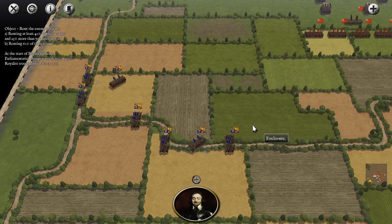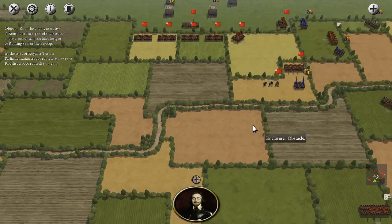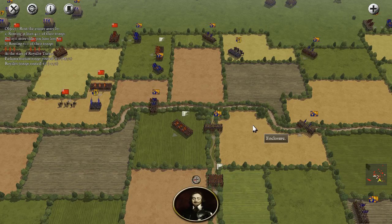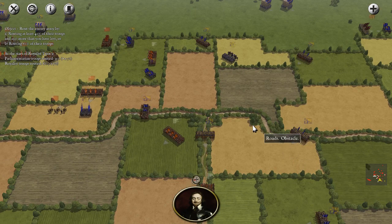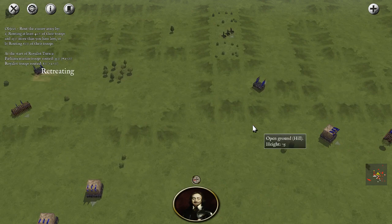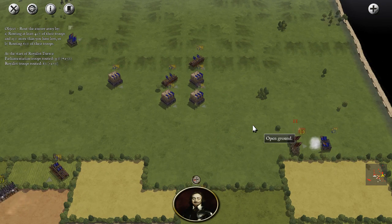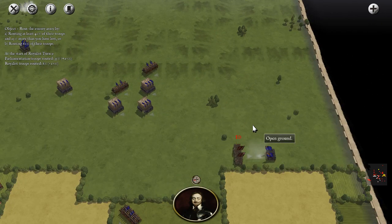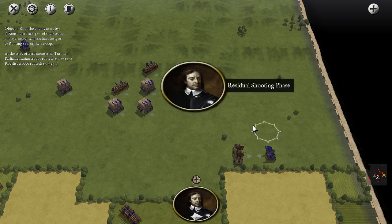Look at this — Royalist cavalry cutting us off. Even if we won here, it wouldn't be a realistic win because the enemy would crush us after some time. That entire group coming for just the clubmen — they must really have it in for them. They must have been robbed a few times.